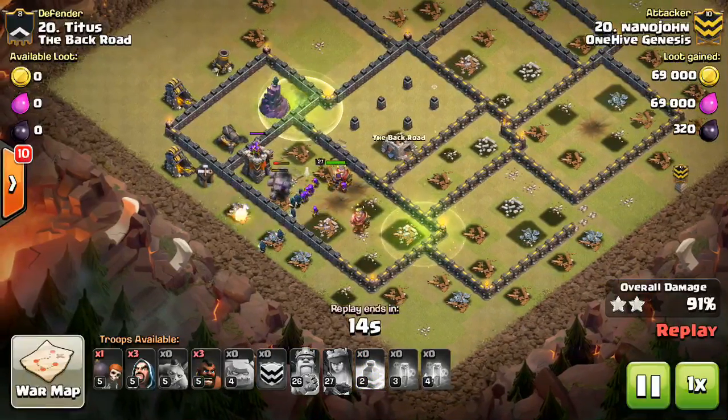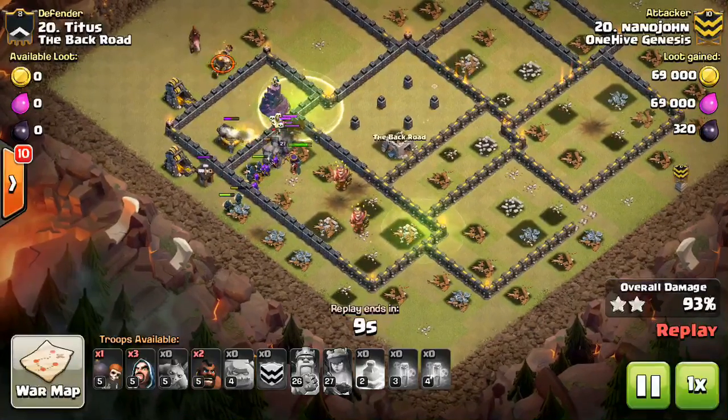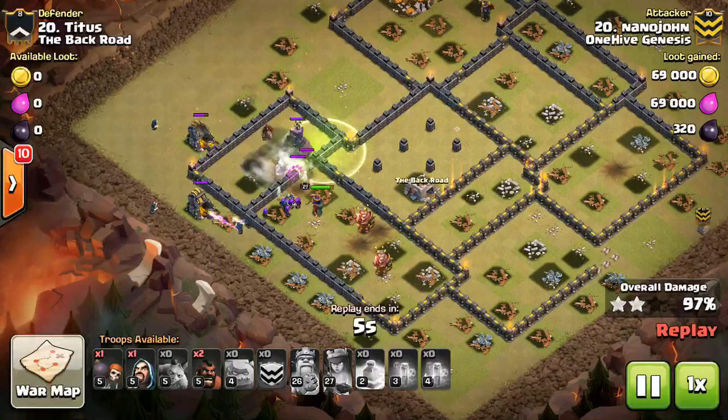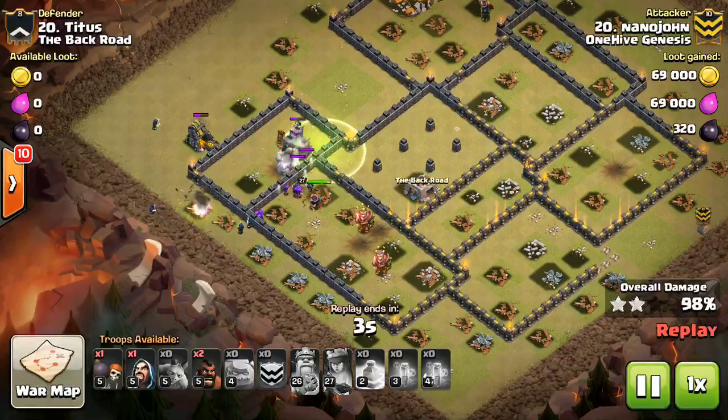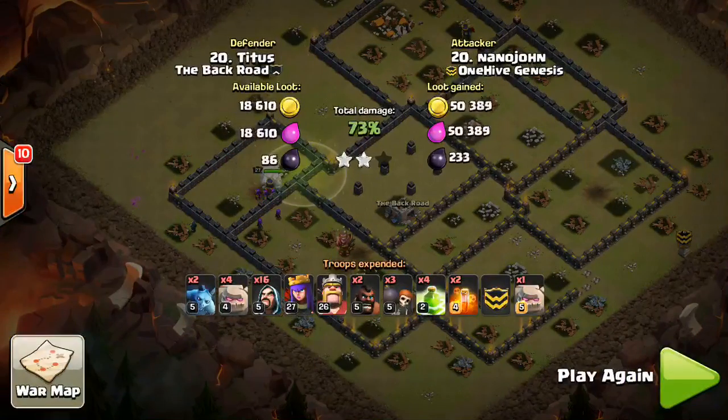It was a good attack by Nanojohn — I think his jumps were pretty solid on their timing. If you finish with that many Wizards and the Queen still up, you've done something right. I like the few extra Hogs; he didn't really use them that much, but they were there if he needed them to target certain defenses. Nice attack to Nanojohn.